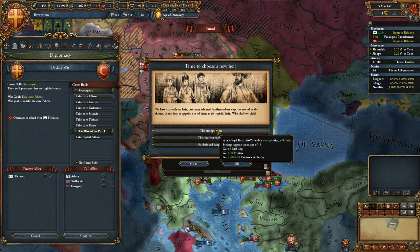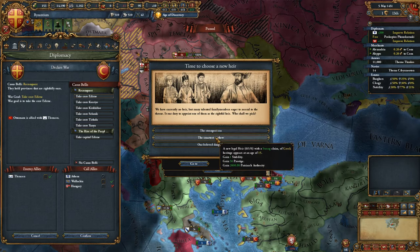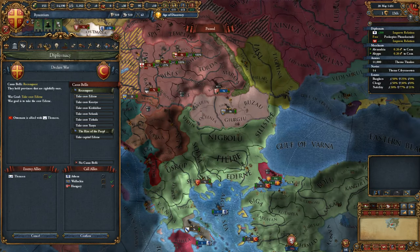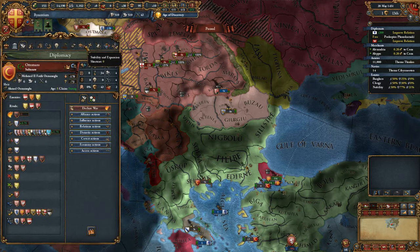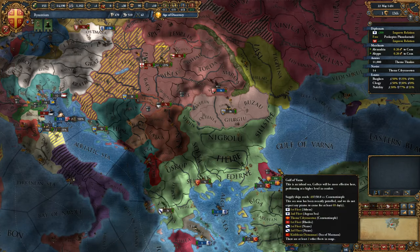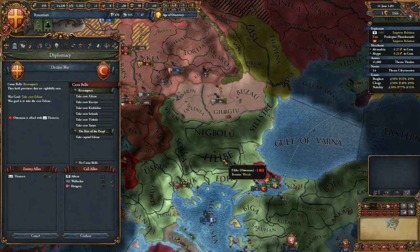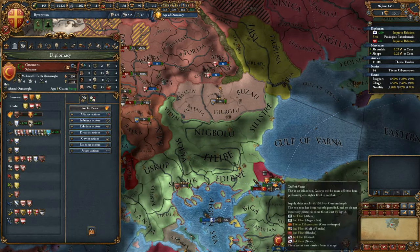I think my king just died. I'll go with the strongest son — or smartest nephew. Let's go with the strongest son. Oh, I died — that's what happened. We better sort my stability. There we go, have a bit of stability. I might attack the Turks then for Dyrrachium. Wish me luck, boys.